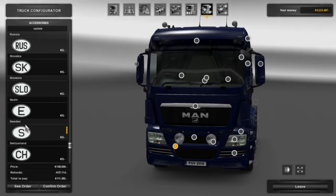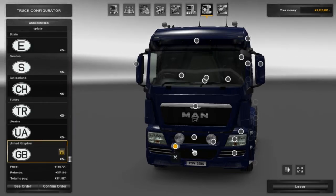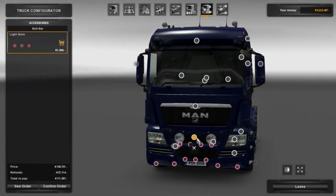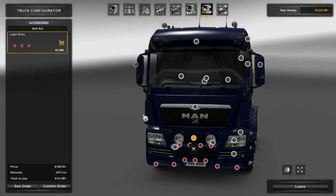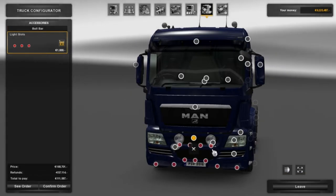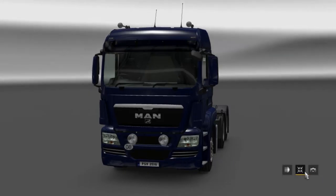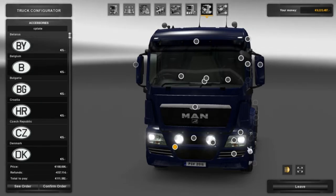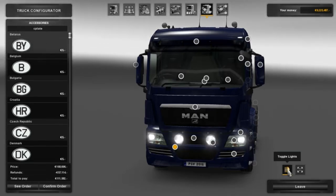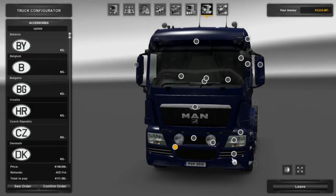So depending on wherever you're from, you can have whatever you like. You can add like a little plate to it. To me that's not really my cup of tea, so I'm not going to have that on my truck. If you light up the truck you can actually see it does light up quite a bit. Imagine if you had all those dots covered in lights - you would need Specsavers after.